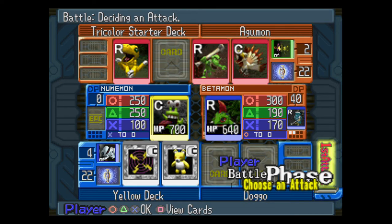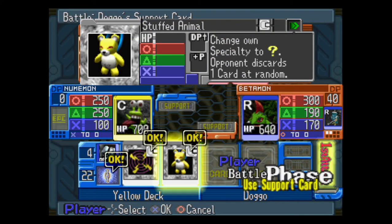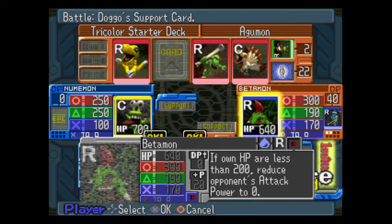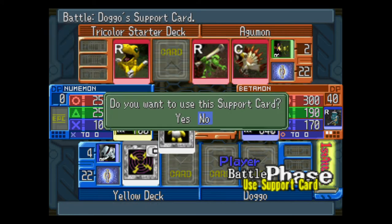There are certain cards that are strictly support — they don't do anything else. And then there are cards like Agumon, where it's a support card but it's also an actual creature. Borimon sucks. There are certain cards that don't do anything, so that's something to keep in mind as we go.